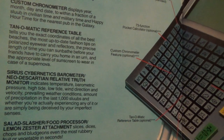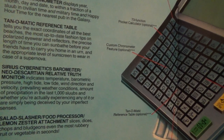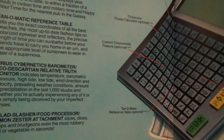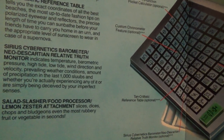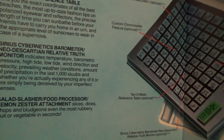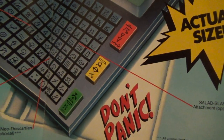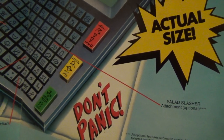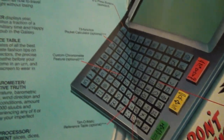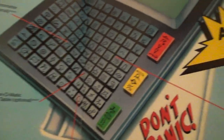'Serious cybernetics barometer, Neo-Descartian relative truth monitor — indicates temperature, barometric pressure, high tide, low tide, wind direction and velocity, prevailing weather conditions, amount of precipitation in the last 1,000 sloobs, and whether you're actually experiencing any of it or simply being deceived by your imperfect senses. Salad slasher slash food processor slash lemon zester attachment — slices, dices, chops, and bludgeons even the most rubbery fruit or vegetable in seconds.' You have your easy press buttons, your 73 function pocket calculator — optional features subject to availability and our total unwillingness to turn a perfectly good product into some kind of glorified all-purpose appliance. You have your tan-o-matic reference table, your chronometer features, your serious cybernetics barometer — I'll basically show you where all things are.